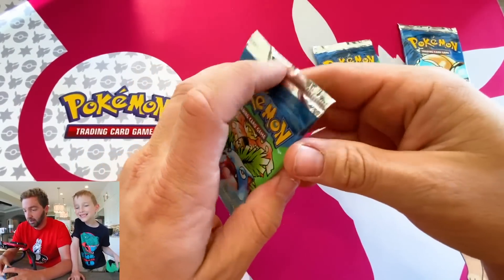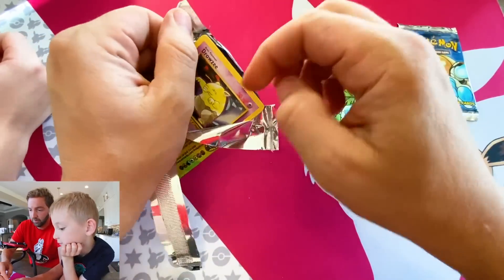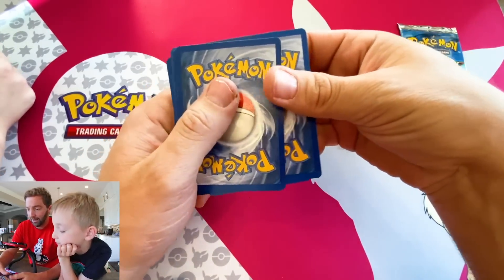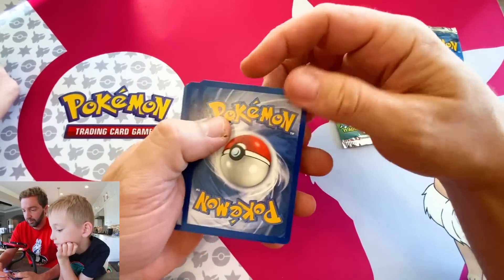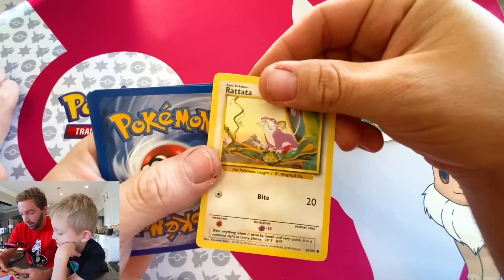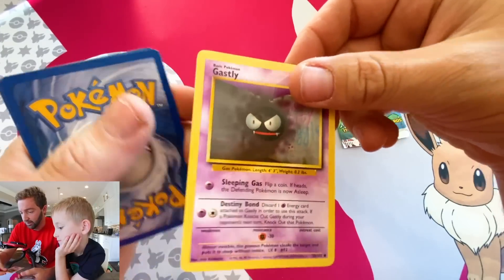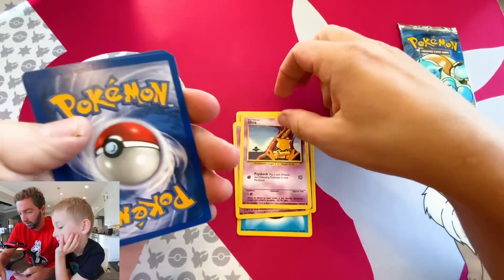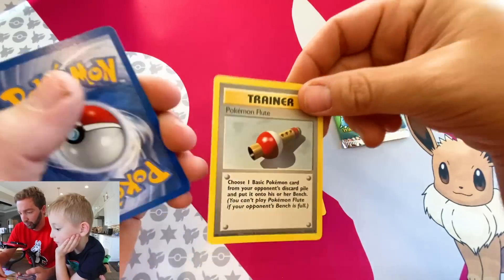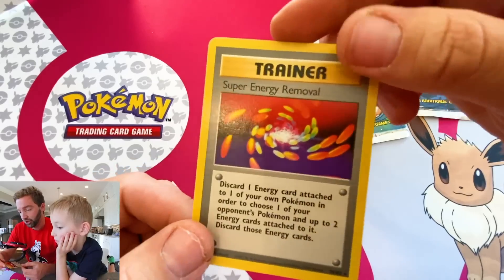This is Raiden's pack and this is mine. Let's get to it. We've got water energy, and then the commons: Rattata, Onyx, Ghastly, Abra, Drowsy, Raticate, Pokemon Flute, and Ivysaur. Could this be the Venusaur? Maybe.